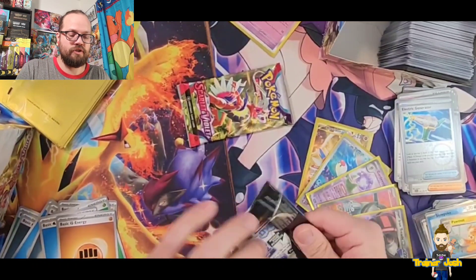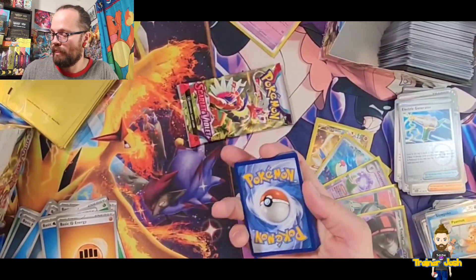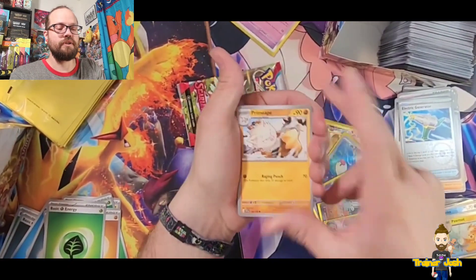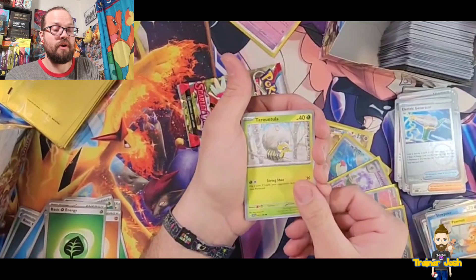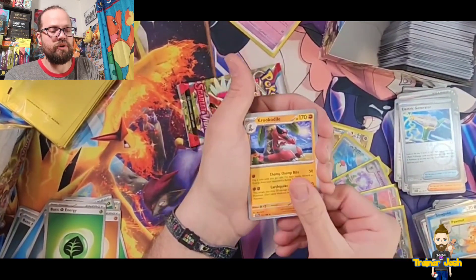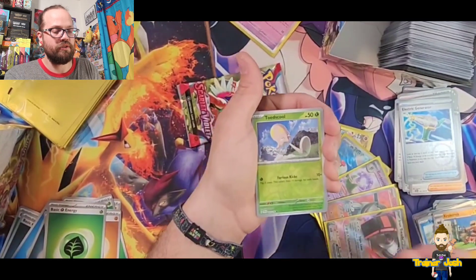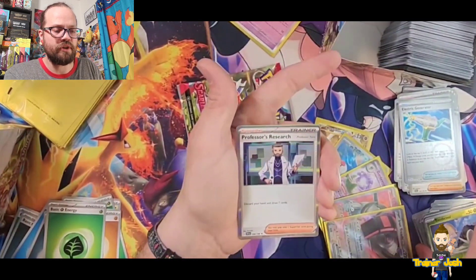Going with psychic. Starting with Primeape, Palafin, Tarountula, Riolu, Crocodile, Flamigo, Forretress, Reverse Holo Croconaw, Reverse Holo Toadscool, and a Holo Professor's Research on the end — this one is Professor Turo. All right, we are down to our last pack of the first box.